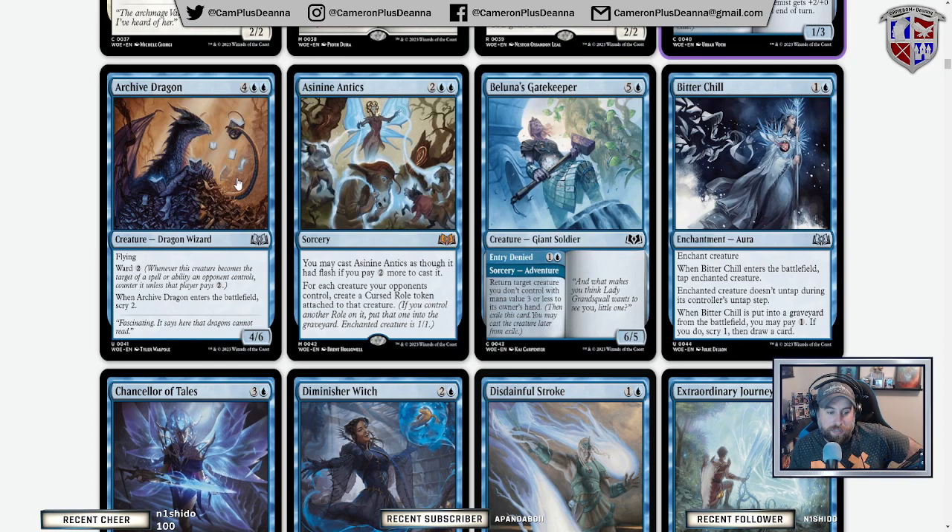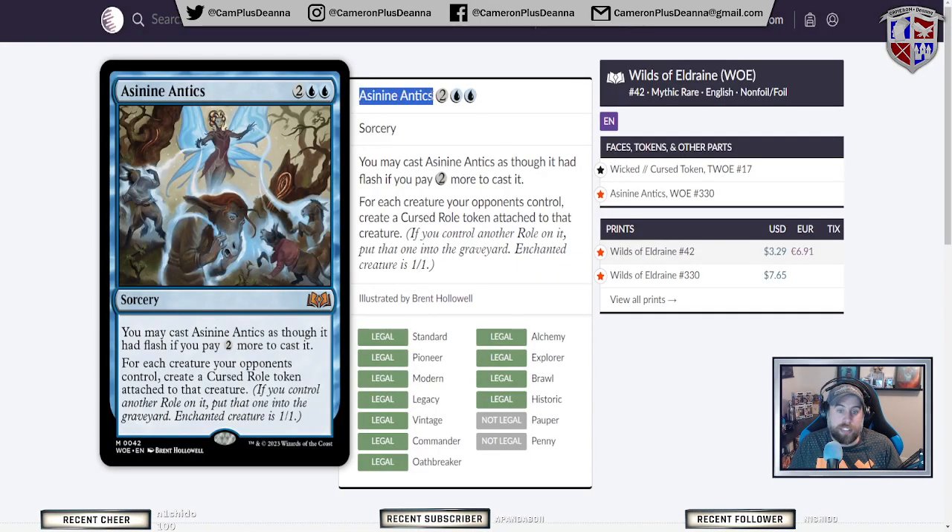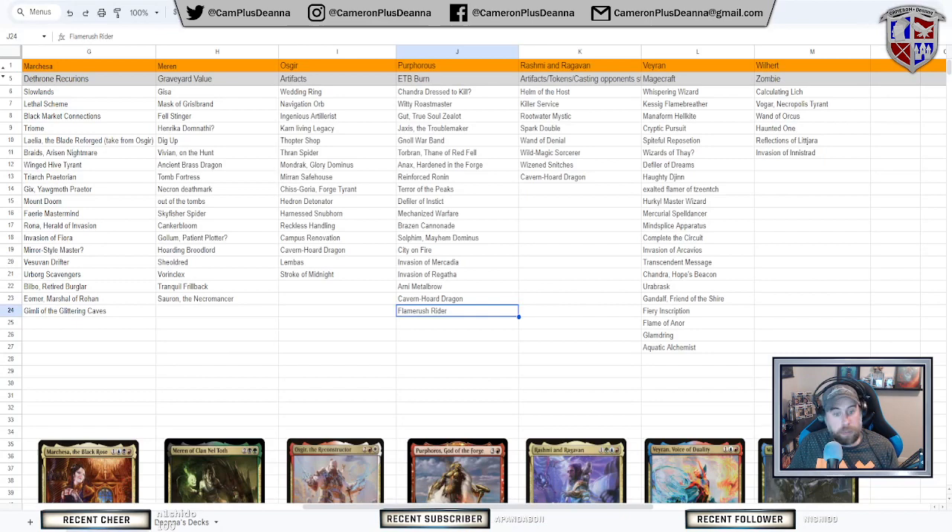Six-mana dragon wizard — super cool art. I love that it's a dragon whose hoard is books instead of gold. That feels very Strixhaven. Flying for six with ward two, and when it enters the battlefield, scry two — not the best card, but I fully anticipate getting destroyed by it in limited. Asinine Antics: you can cast it as though it had flash if you pay two more, and then for each creature an opponent controls, create a cursed role token attached to that creature — so each enchanted creature becomes a 1/1.